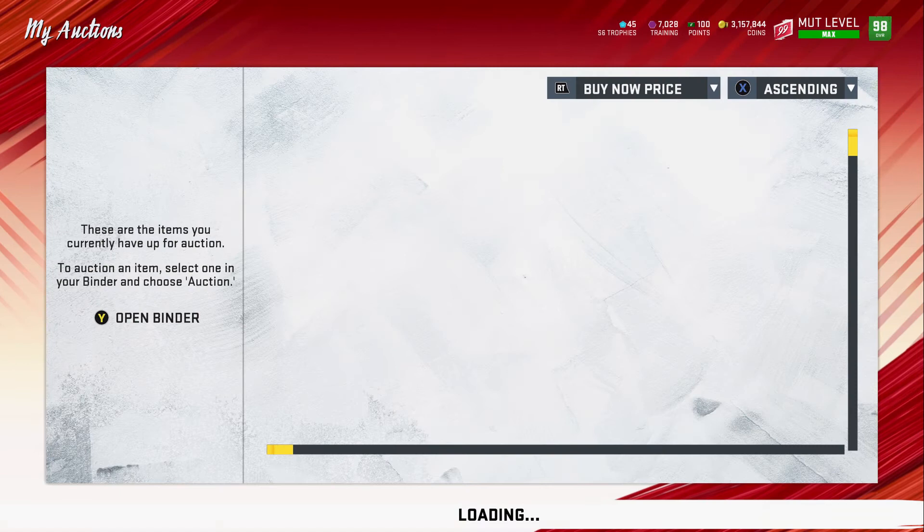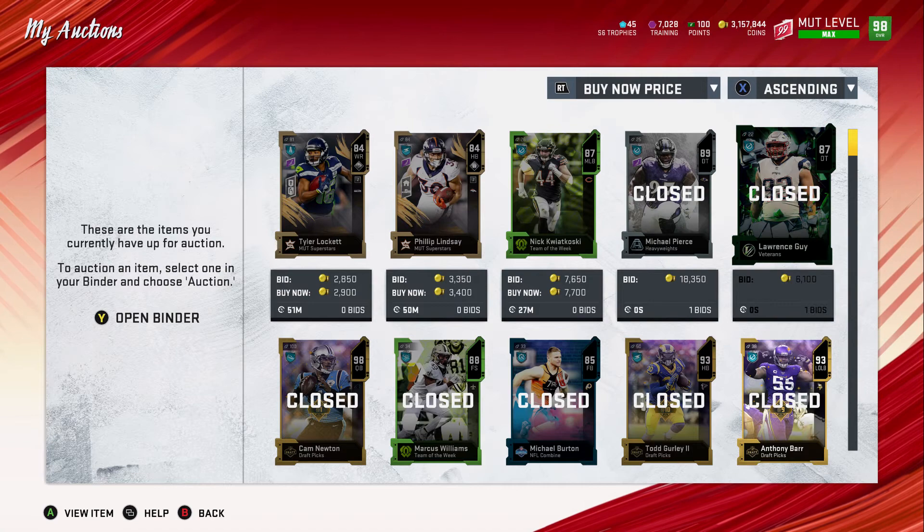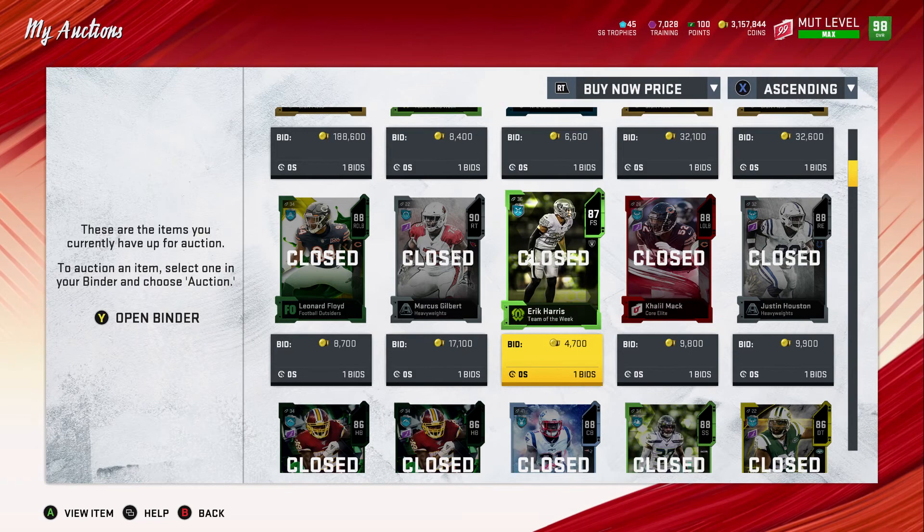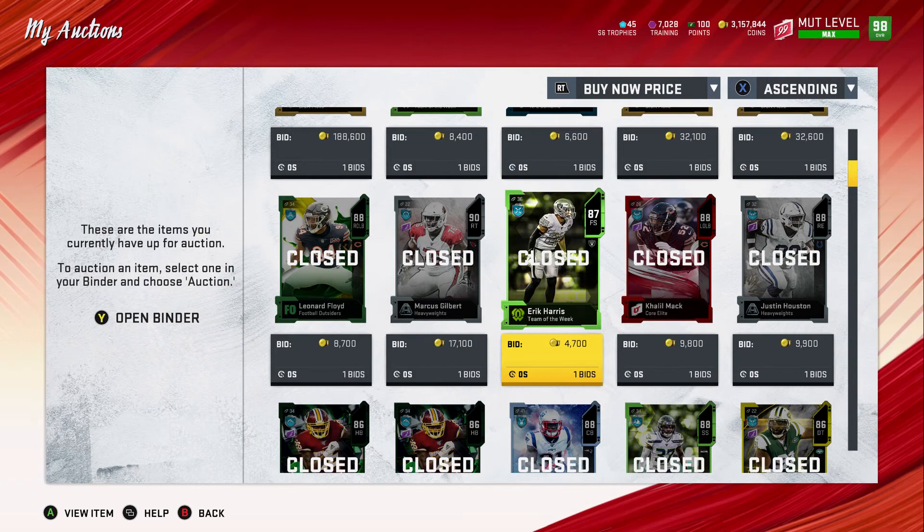Here are some of my auction results: Locket 3,000 coins, Philip Lindsay 3,000 coins, Michael Burden 6,600 coins, an 88 Williams and an 88 Mac for 9,800 coins. We've been doing this and transitioned into a mid-level set. If you have a million coins or less you can do the mid-profit set — check that video. If you have 100K or less, just do this set and you'll be good to go. Thanks for watching, subscribe, and have a great day.